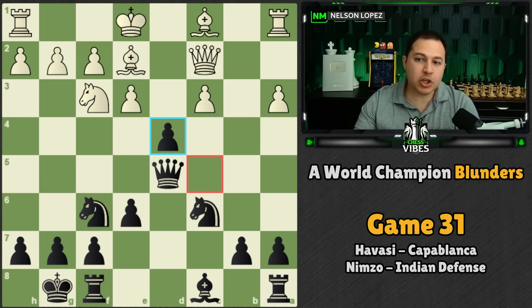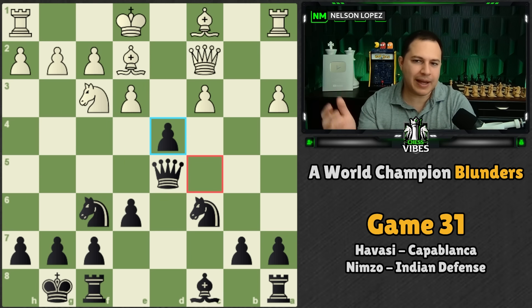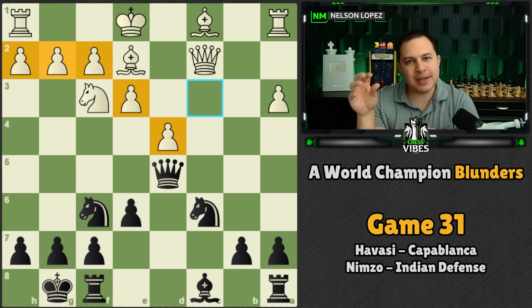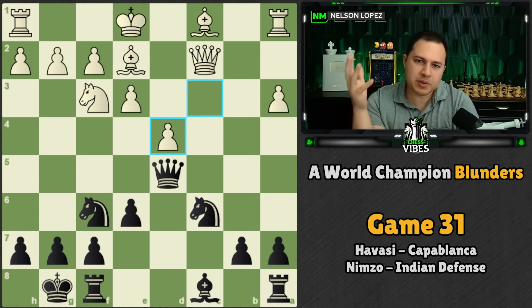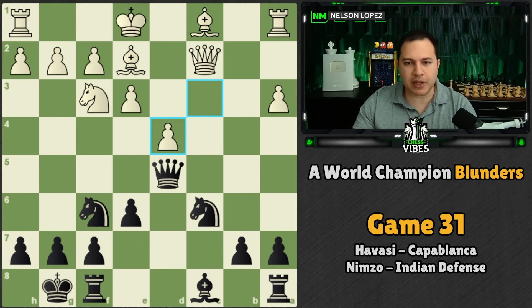However, in this particular case you could make an argument that taking the other way is better because it lets the bishop out. It's a trade-off depending on what you're trying to achieve. Another thing to consider: generally you want fewer pawn islands — an island is a group of pawns connected along files. If white had taken the other way, you'd have three pawn islands instead of two. Generally speaking, fewer islands is better, but of course that depends on the position.